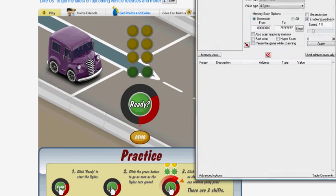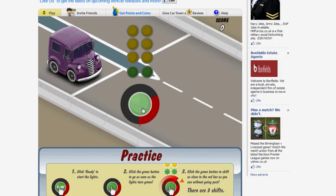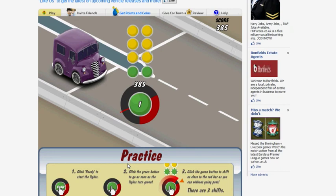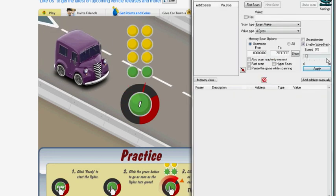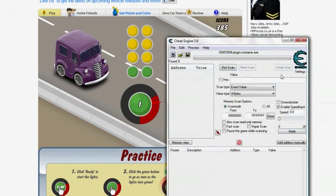In Cheat Engine, put the speed to 0.5 and click Apply. Then click to start, and pause the game. You can see the score is 385, so type 385 into Cheat Engine and do a First Scan.